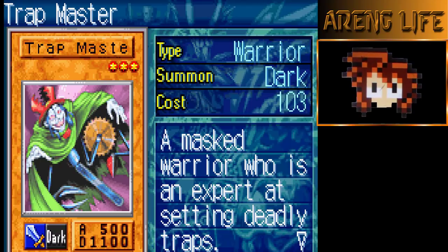Three copies of Trap Master. Trap Master is awesome because you summon him, activate his effect, you get an Acid Trap Hole in your back row. It's just a free monster on board for the most part because your opponent's gonna get wrecked. It's a really really good card combined with Castle of Dark Illusions.